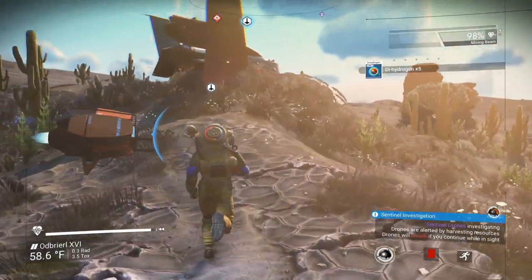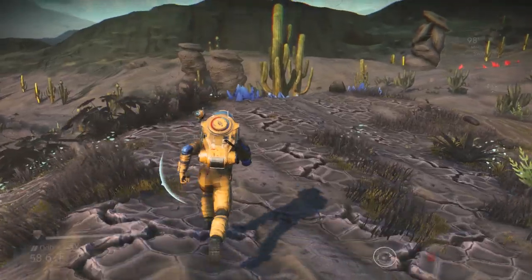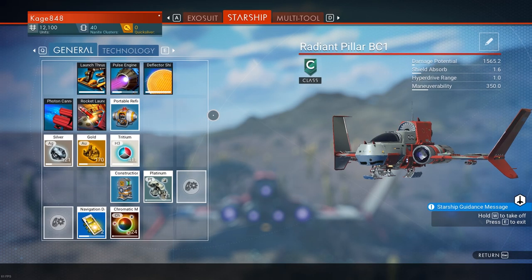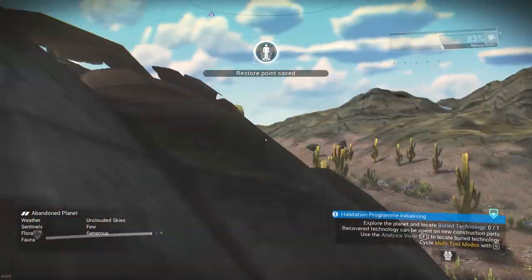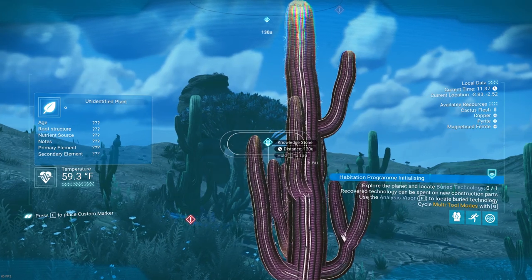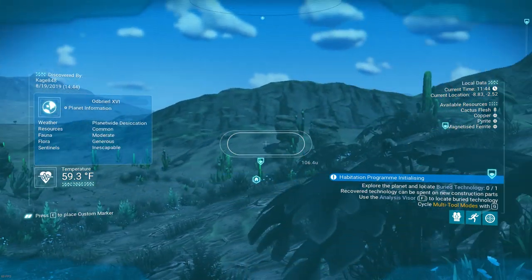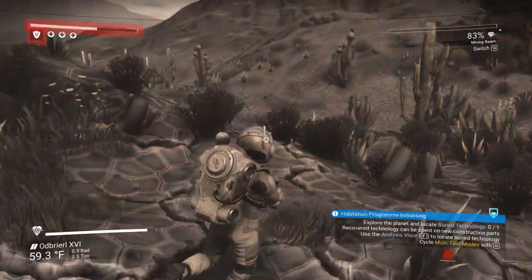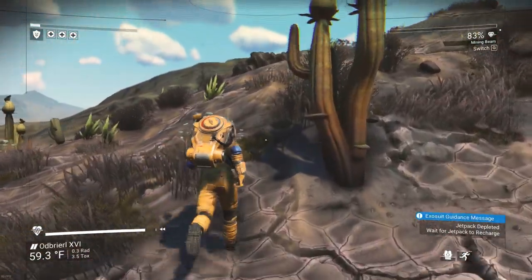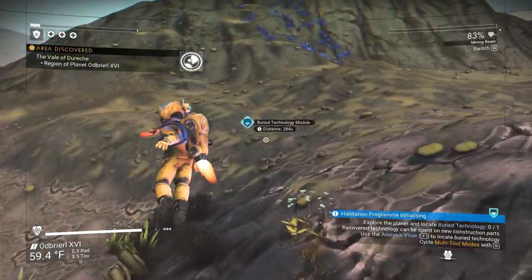The drone keeps scanning me but doesn't do anything about the fact that I'm mining. Someone made the astute observation that I am the bad guy here and the drones are the good guys — they're just making sure I don't mess with local wildlife. Some people said the drones won't bother you as long as you stay away from wildlife — they don't mind you mining resources, just stay away from plant life. I'll have to test that later.